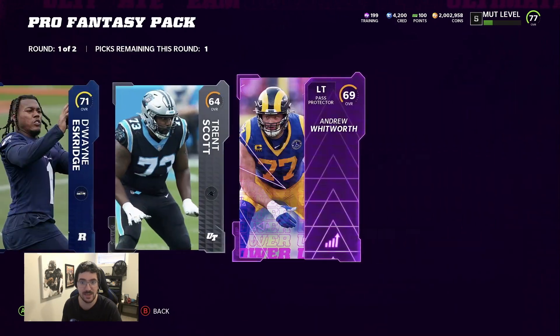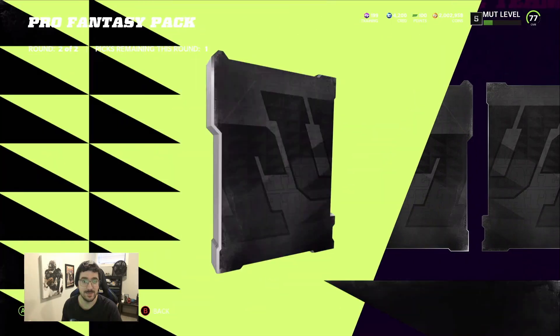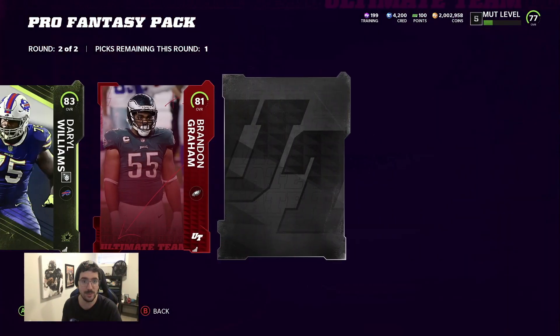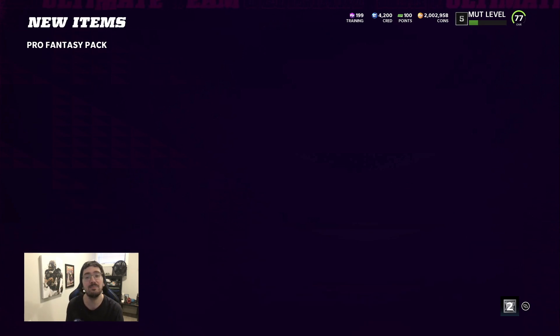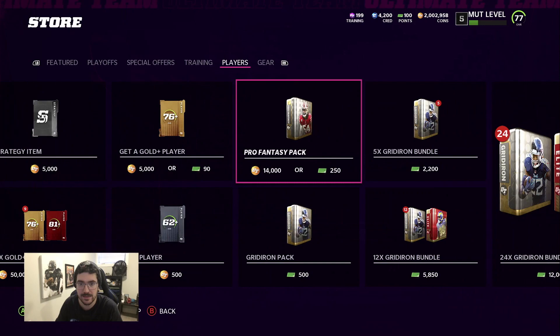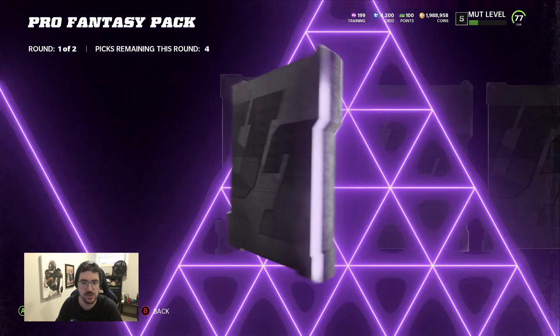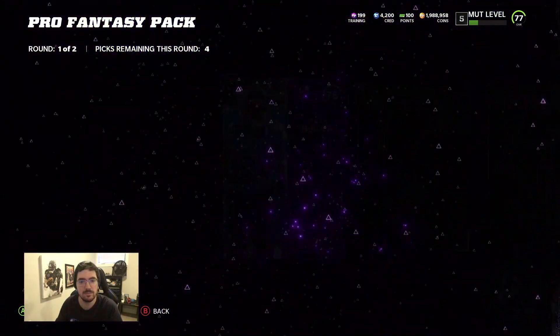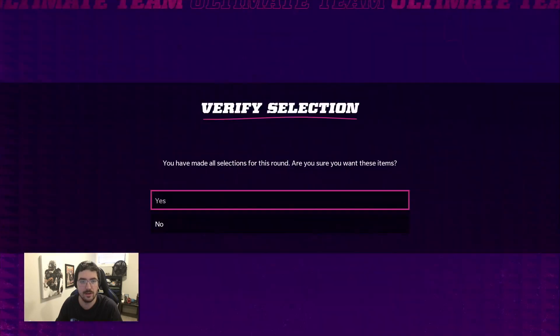You guys have been getting some crazy stuff from these packs. I did a team of the week opening yesterday and we got some good stuff, but the pro fantasies have been jumping - they've been bumping. Wish the pro fantasies were closer to the front of the packs but it's all good, we'll scroll for them because they're nice. Power up - wow, we already just got that gold card twice in back-to-back packs.